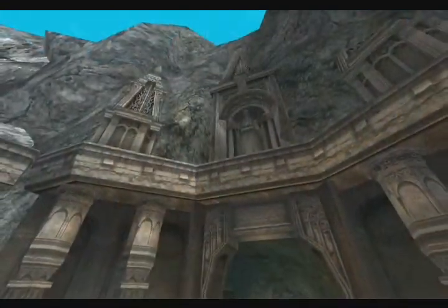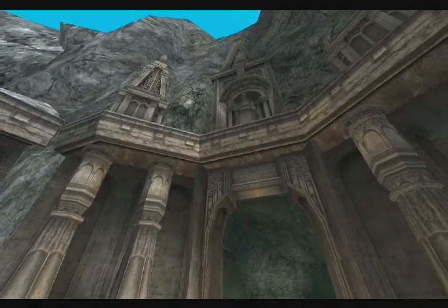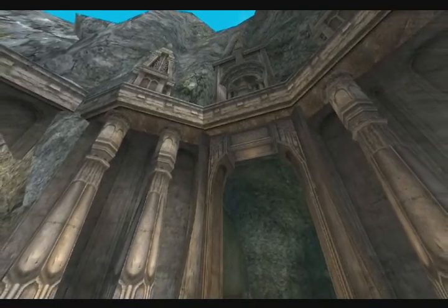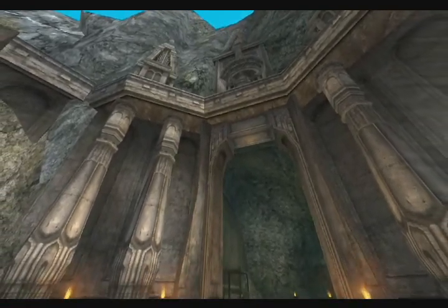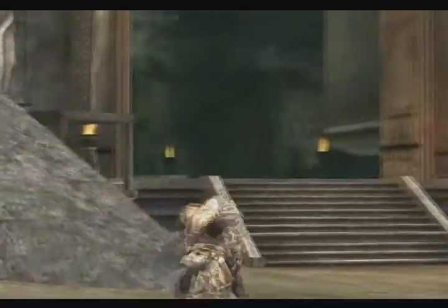The entrance to the Imperial Tomb is located in the eastern Goddard region, behind the wall of Argos. This new type of dungeon introduces an innovative method of monster spawning and hunting. The dungeon is filled with rooms that can only be accessed by one party at a time, and the rooms are sealed as soon as the party enters.